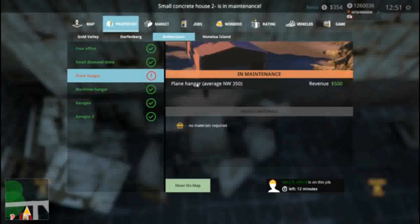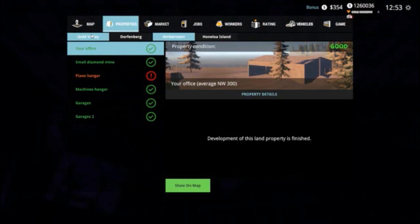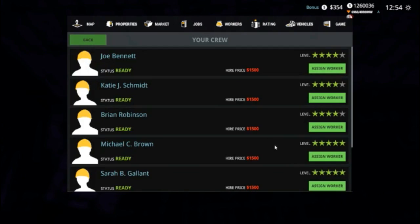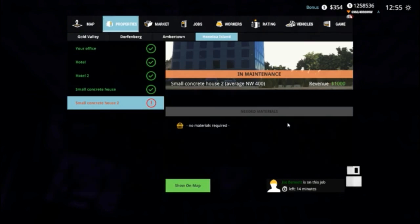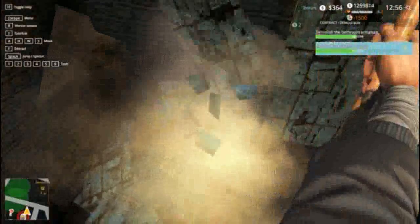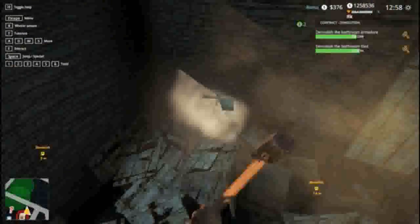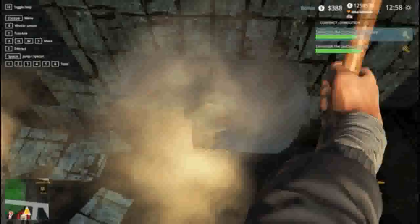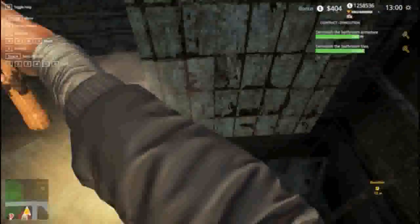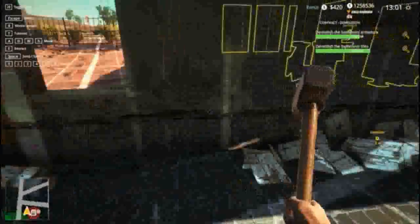Small concrete house - that'll be Dorfenberg. Concrete houses - same. Those can come down and that would do. So we've done most of this one, we'll do the rest on this side. If we just do the bottom, the rest of it pretty much crumbles down.